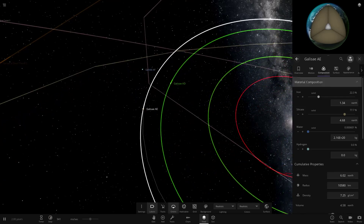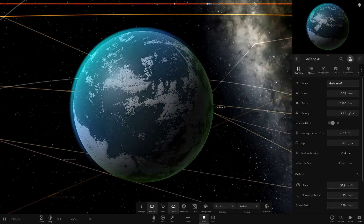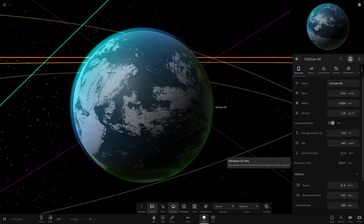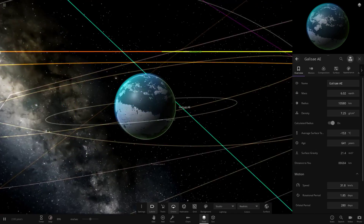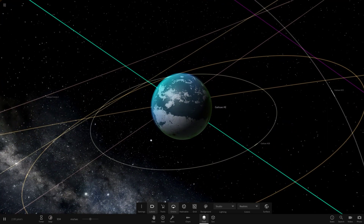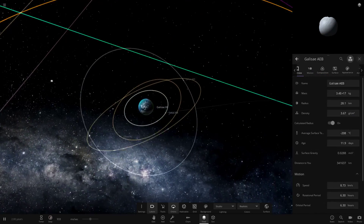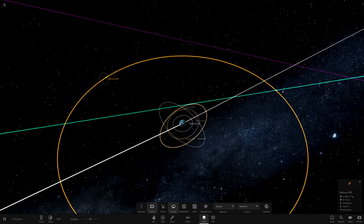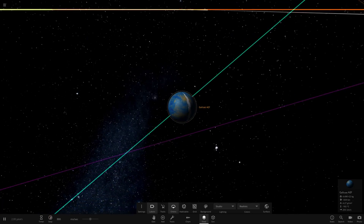Next is AE, with a similar greenish-blue colour — another frozen-looking world. The notes say it's habitable and to add and remove water if frozen or missing water. It looks all fine here though, with water present. It's at minus 153 degrees, so very cold. It has several smaller asteroid moons and then one larger moon further out with an orange and blue colour theme.